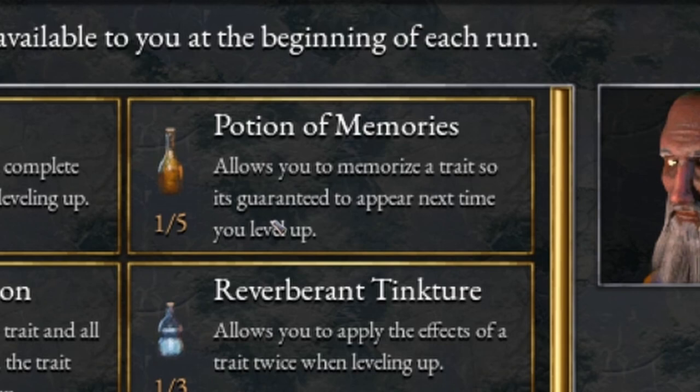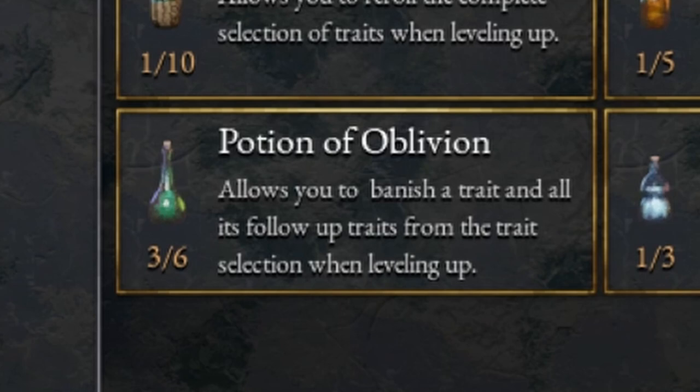So if there's damage and attack speed and you want both, put the potion on attack speed, get damage this time. The next time you level up, you can choose attack speed. The third potion is Potion of Oblivion. This allows you to banish a trait. Let's say you want to get rid of movement speed — you drink this potion, choose movement speed, and you will never see movement speed again.